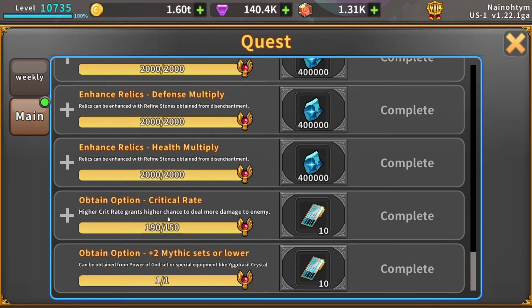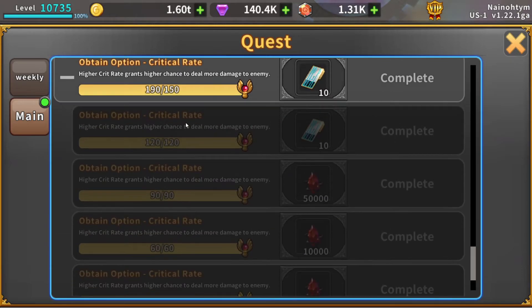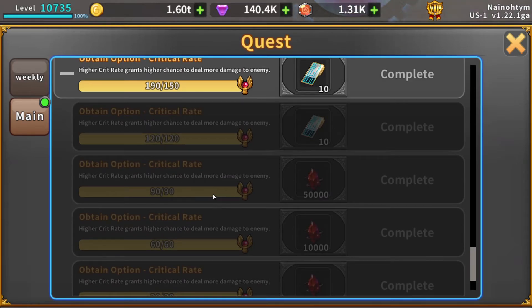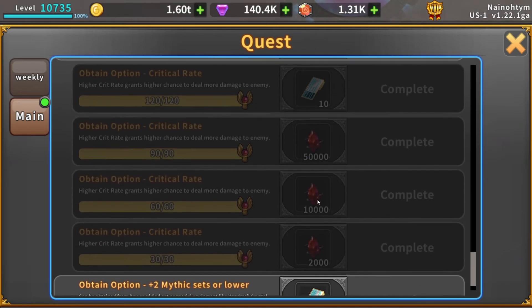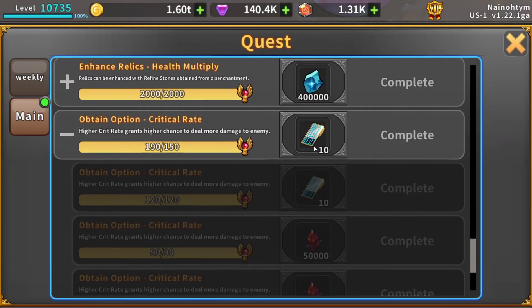Down here is the 'Obtain Option: Critical Rate' quest. You've probably already gotten a few of these rewards. It's pretty easy to get this much crit rate later in the game. If you just have 150% critical rate on your character at any point, you can claim this and then immediately take that gear back off — you're done. Get enough crit rate on your gear to reach 150%, claim it, and that's about 62,000 eternal tokens plus 20 Keys of Prophecy for free, just for equipping some gear.